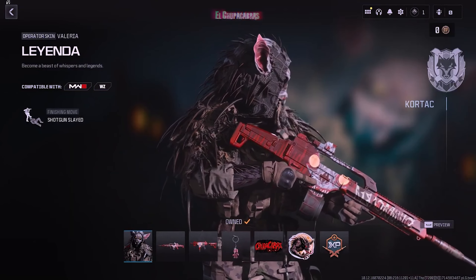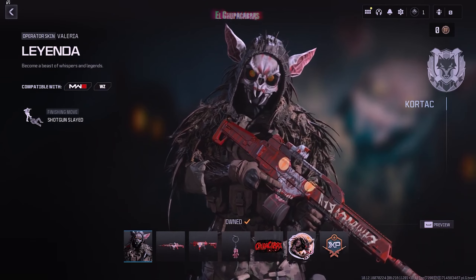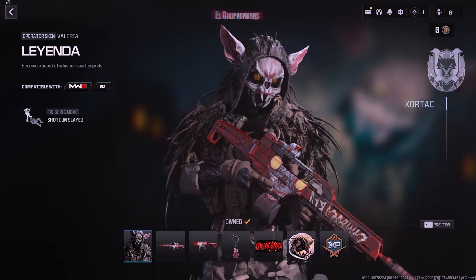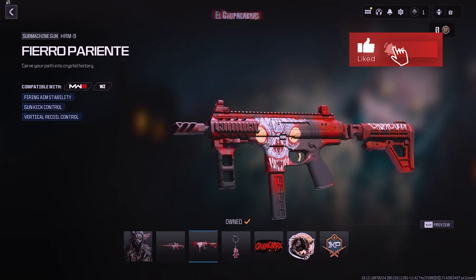Next up, we have several Operator Bundles featuring MW2 Operators. The first is the El Chupacabras Bundle, priced at 1,800 COD Points. It includes an Operator Skin for Valeria along with two Weapon Blueprints. The first blueprint, No Mems for the Holger 26, doesn't have any Tracer Rounds or Death Effects. The second blueprint, Fierro Pediente, is for the HRM 9.